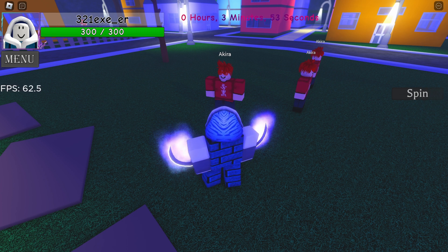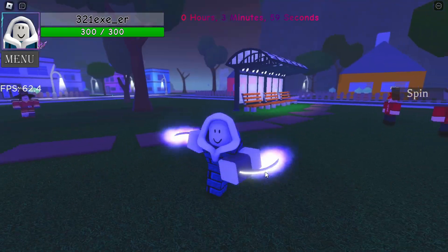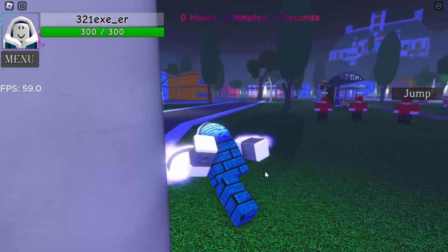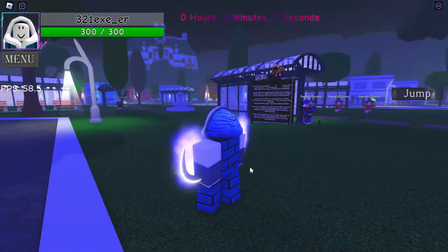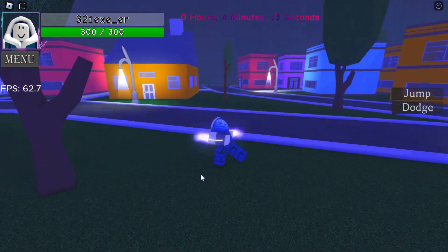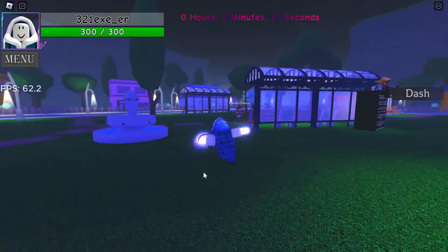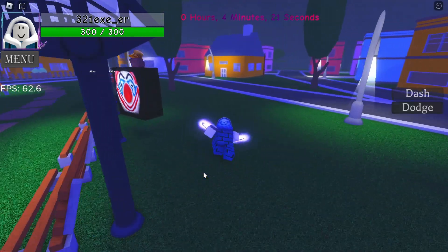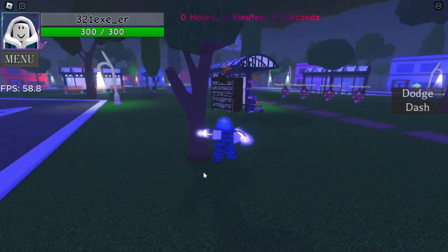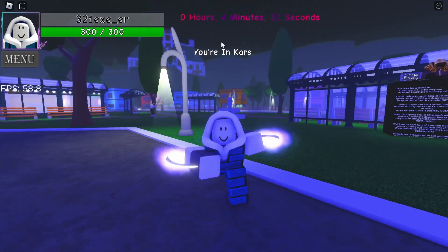That is what Cars has to offer. It's not a lot, but it is usable — more usable than vanilla vampire. By the way, you can also do a stand jump as a miscellaneous move. You can't block unfortunately, however you can dash, and you move faster than normal players. You can also dodge and dash by clicking V.